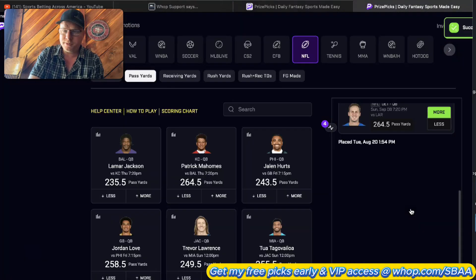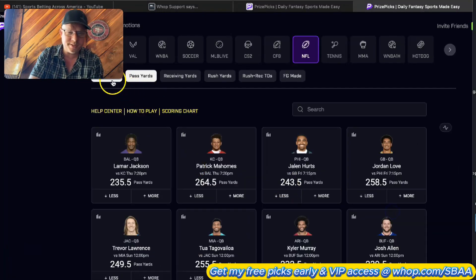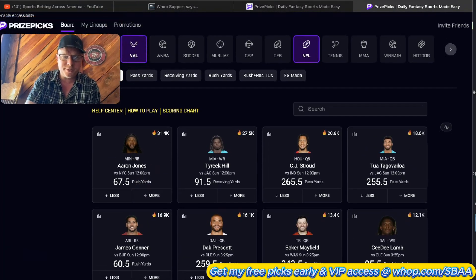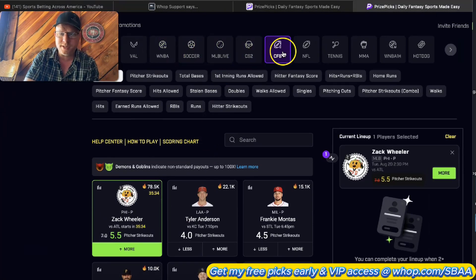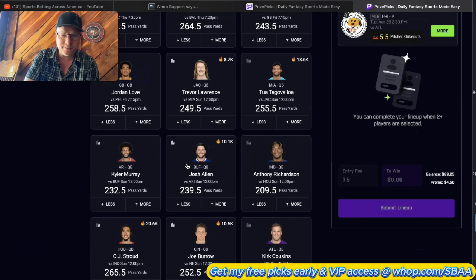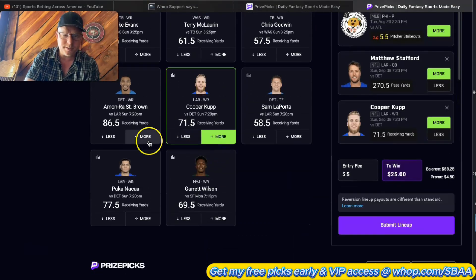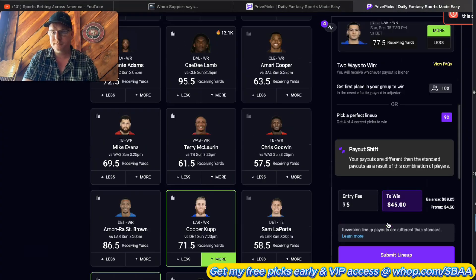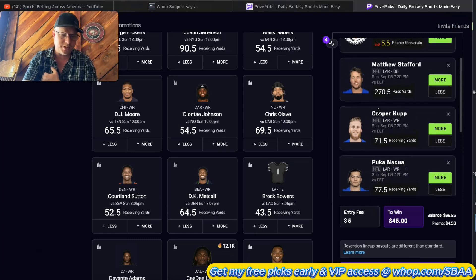They took it for $5 - you can't see it because I have it zoomed in. We're going to submit a new lineup. Let's build a couple more. We'll go back to that same game and take Matthew Stafford this time, then Cooper Kupp and Puka Nacua. But see - they will not let me do it. 'Max lineup when using' - I'm limited by Price Picks because I'm so good and I know my stuff works.